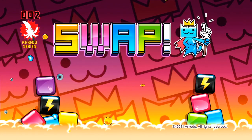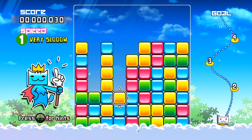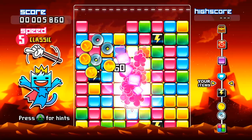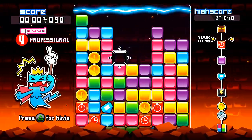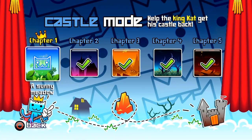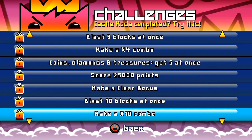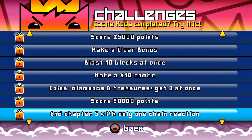Then comes Swap, a match-4 game where you must clear blocks before they reach the top of the screen. Combos, bonus blocks, power blocks and time freezers will help you make the most out of your skills to escape critical situations throughout the five worlds contained in the game. And once you're done with the walkthrough, there are still a number of things waiting for you in challenge mode.